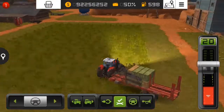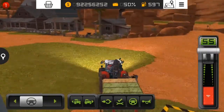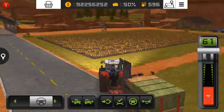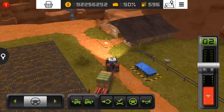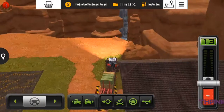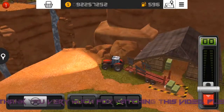Now we have collected all the bales. What we are going to do is unload them to the sheep farm. Here is the sheep farm and we will unload all these bales here.